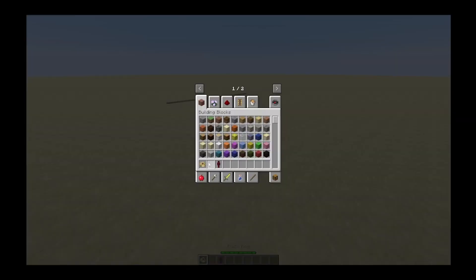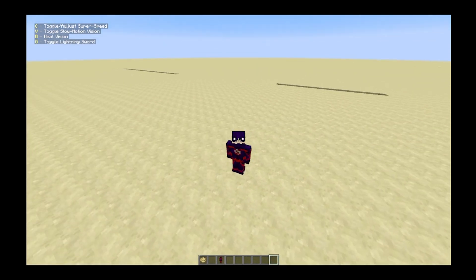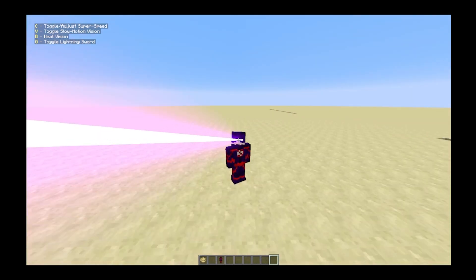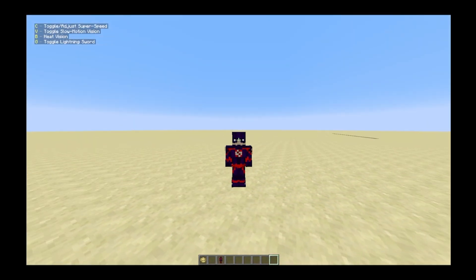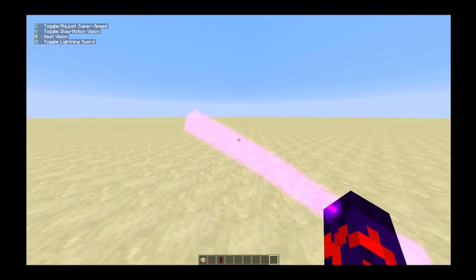And then we have the speedster called Fulgur - ignore the names, they're just random names that I got generated by ChatGPT. Start off, we have heat vision, which doesn't really make sense for the speedster, but whatever. Lightning sword, which is like a custom asset that I made.